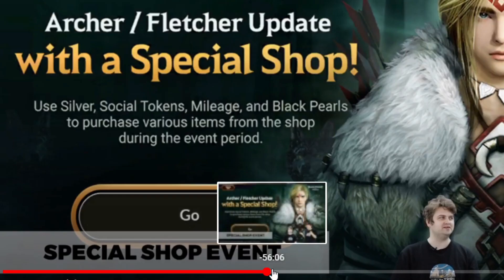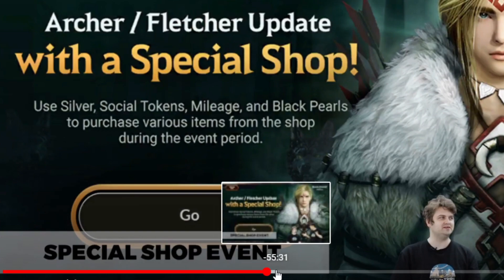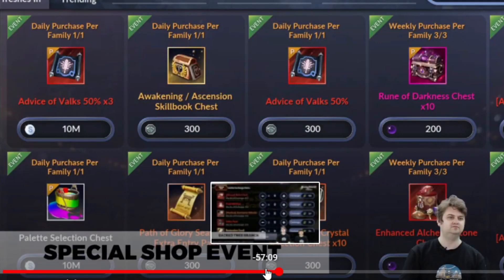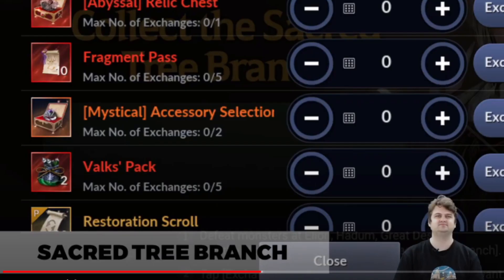You can exchange for a special shop. What I suggest to etch first: for players who don't have red relics, start with second relics. Red relics is cool — finally you have two red relics now.